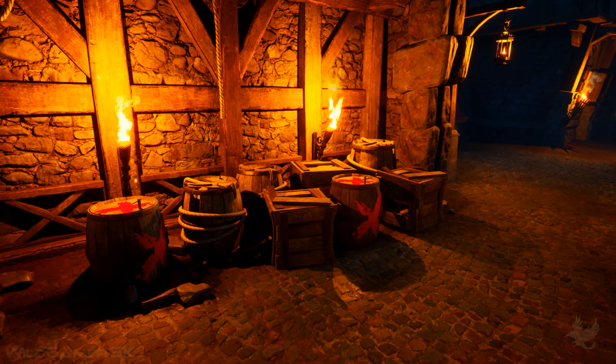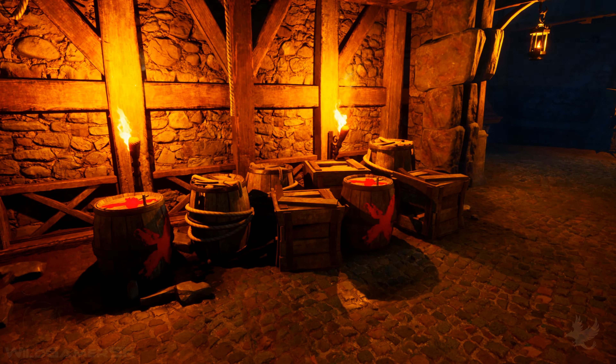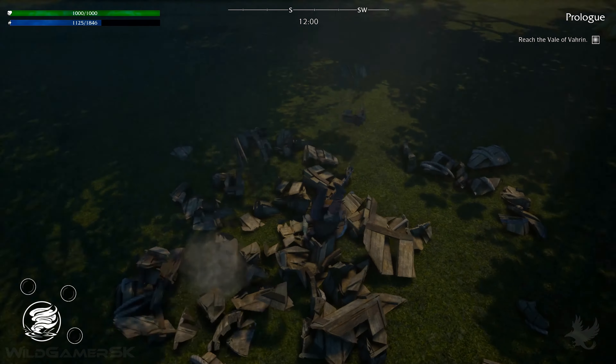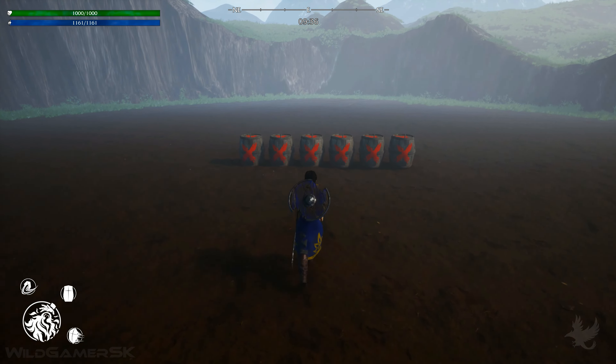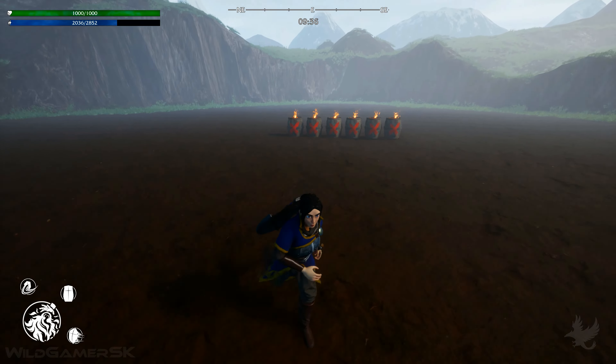Moving on from environments, we've implemented some small changes to how you interact with destructible objects during gameplay. You can now roll through breakable crates and barrels to destroy them, and a lot more of the magic spells can now be used to destroy them as well. The Flame spell is unique when it comes to explosive barrels in particular — rather than directly causing the barrel to explode, it instead ignites the fuse, allowing you to get a little more creative with how you dispatch your enemies.